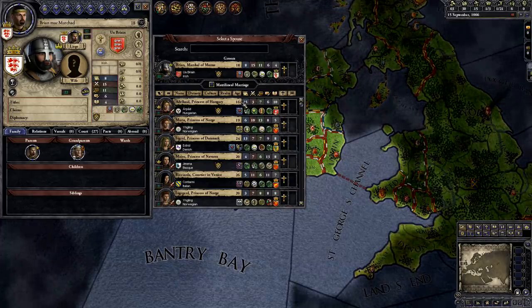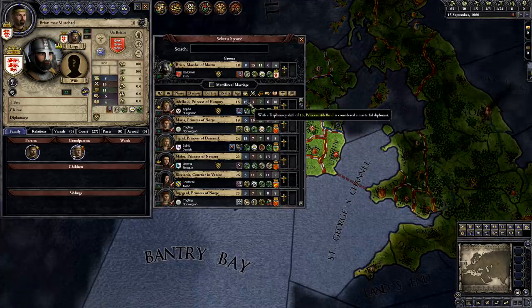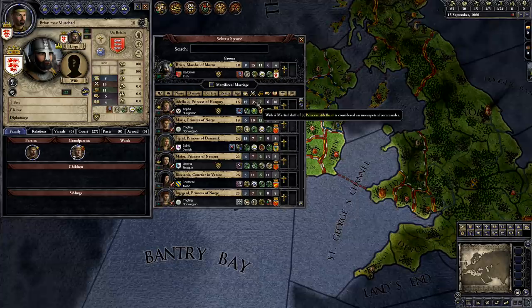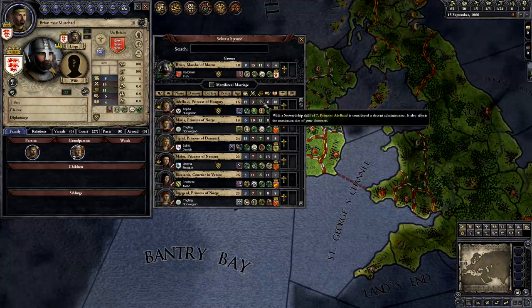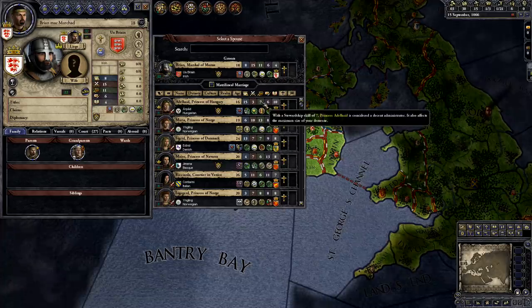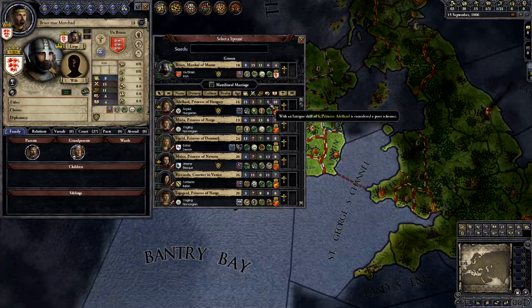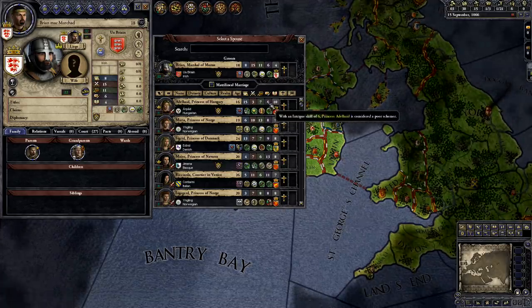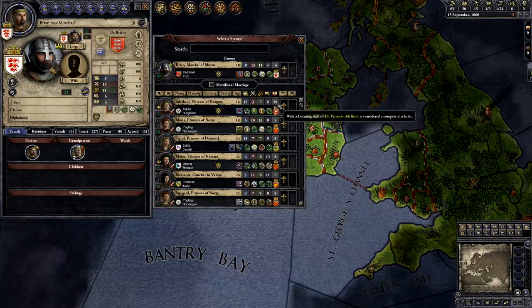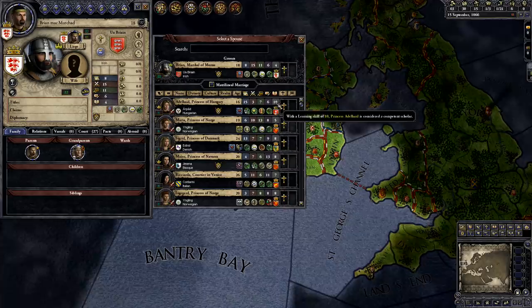A quick rundown. High Diplomacy increases people's opinion of a character. High Marshal helps with war. High Stewardship increases tax revenue and improves the character's ability to manage his land. High Intrigue helps with assassinating and imprisoning people, and with thwarting attempts to assassinate or imprison you. High Learning increases the speed of technological research, which gives you upgrades.